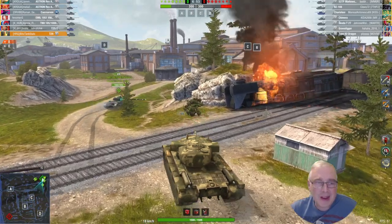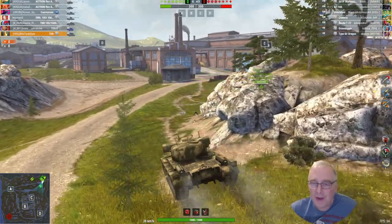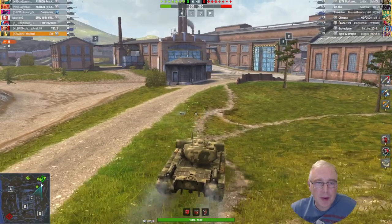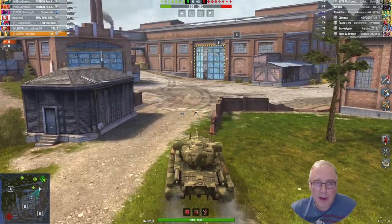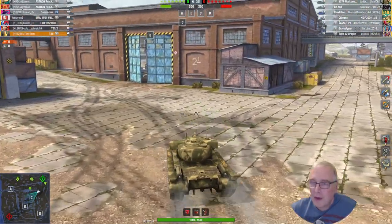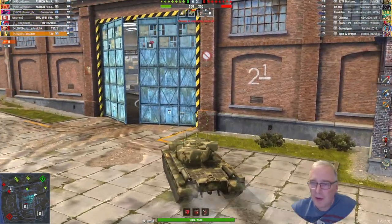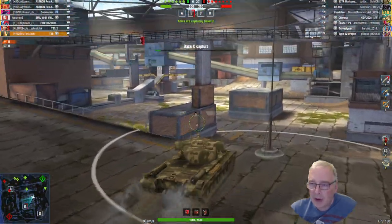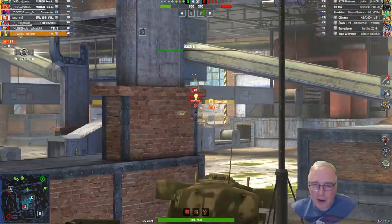Next game up — it's the T29 again, playing on Ghost Rider this time, going over to the C-cap to try and get the capping. We are playing Supremacy, obviously. We've got a toon game here. We've got a pair of Rasters and Raxes outside. Carnarvon, Emil 1951 and a TNH 105. For tier 8, we've got a T25 alongside us in tier 7. Opposite team have got the 53TP, a BZ166, a Charioteer Chimera and the Skoda T27. And there we've got a Gravedigger and a Type 62.